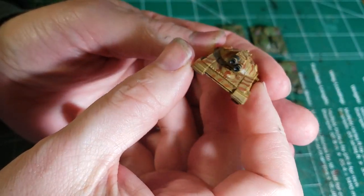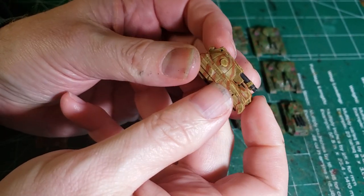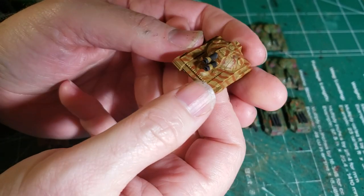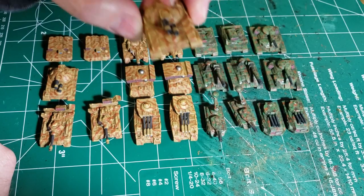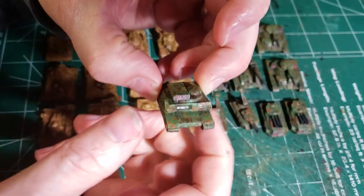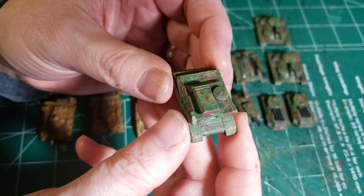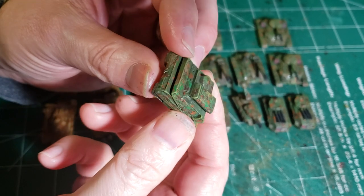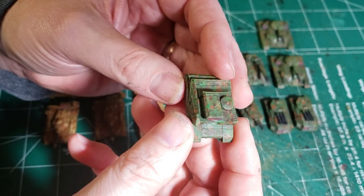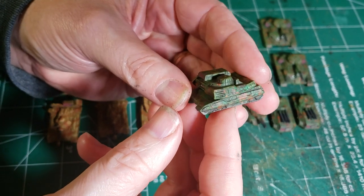And then we got the Demolisher — two AC-20s, Desert Camo. Goes out and gets the job done. Just your typical 80-ton super heavy tank. And then we got the Ontos, another super heavy tank with lots of weapon systems on it. This thing could do even more if you had a fusion engine instead of an internal combustion engine.